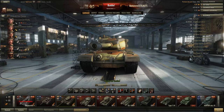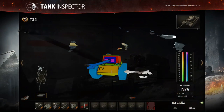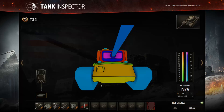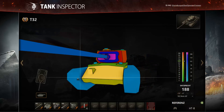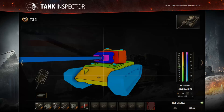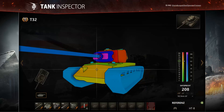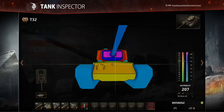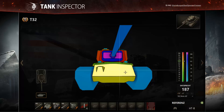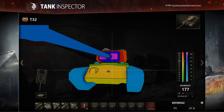Moving on to the armour profile in Tank Inspector, let's look at the hull first. At the front we've got a big armour zone on the upper glacis at 127mm — call it 130mm. At that angle, it amounts to around 190–200mm of effective armour, which is really good. If you can angle it properly, that's really really effective armour with some great stuff going on there.